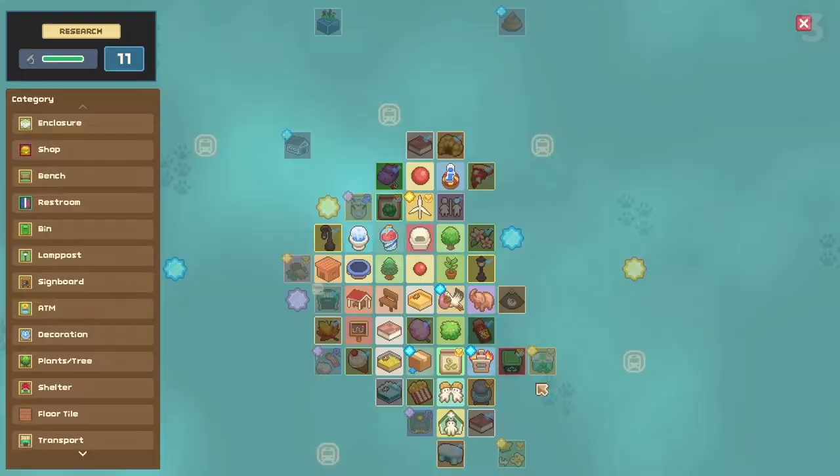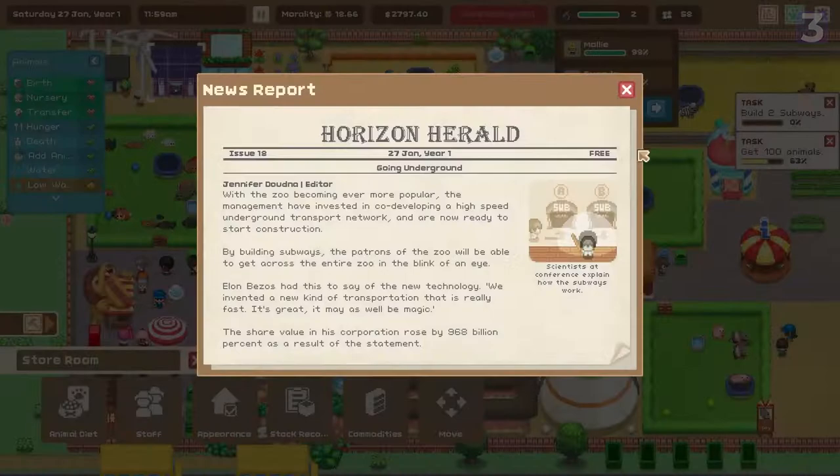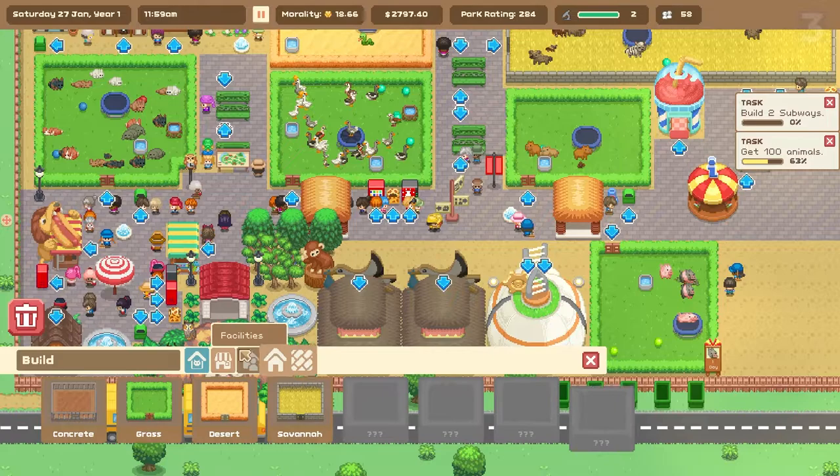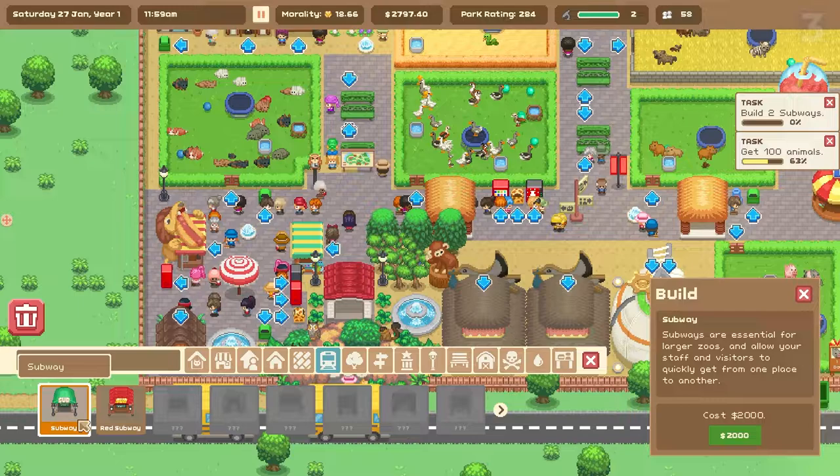Throughout all of this, and the usual park management stuff, there's a morality system that will affect how you play. Being nice to animals, turning in black market traders, and generally caring for planet Earth unlocks good techs off the tech tree, allowing for stuff like wind energy and releasing animals into the wild. Or you can be a scummy piece of crap and instead sap energy off the power grid, turn your rabbits into rabbit burgers, and basically be a monster. It isn't deep, but it does affect gameplay.